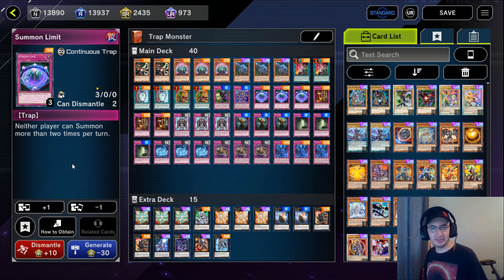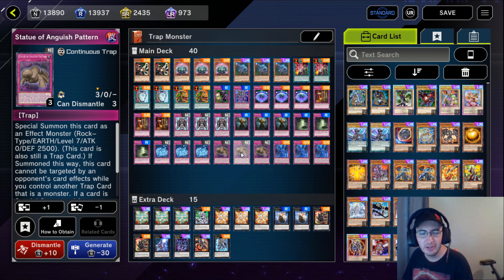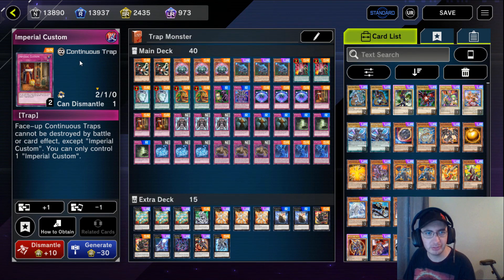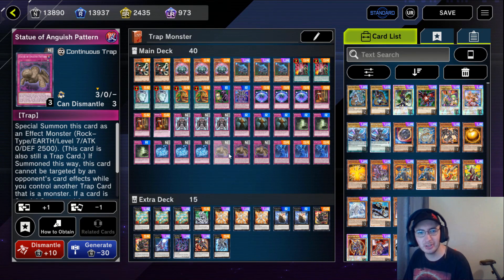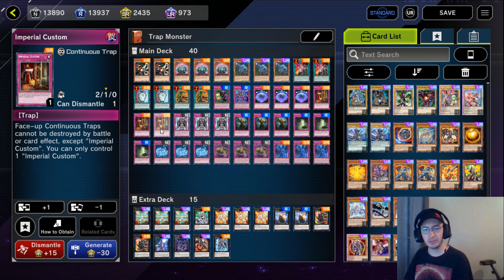Three copies of Summon Limit - a good emergency button in this deck, but it also plays really well with Statue of Anguish Pattern. Neither player can summon more than two times per turn, which we can definitely play around. When we summon a trap monster and have Anguish Pattern on the field, we can destroy cards our opponent controls. They summon a monster, we destroy it with a trap monster triggering Anguish Pattern, then they summon a second monster, we summon our second trap monster destroying their monster with Anguish Pattern. Now they have an open board - perfect for summoning the Calculator and getting a lot of damage in. It synergizes well with Imperial Custom, which we're playing three of - a continuous trap that says face-up continuous traps cannot be destroyed by battle or card effect, except Imperial Custom. This protects our Summon Limit but also protects all of our trap monsters. Even while they are monsters, they're still considered continuous trap cards, so your opponent can't run over them in battle or Raigeki them.